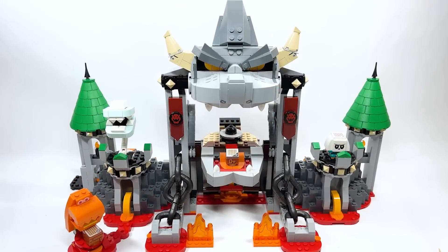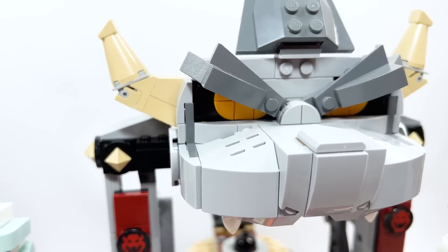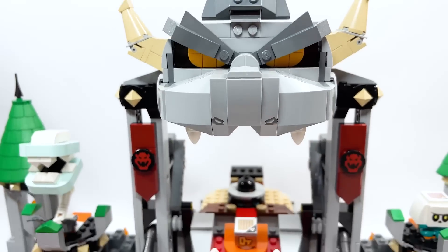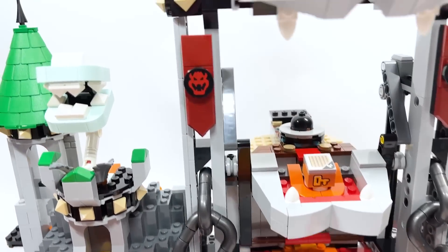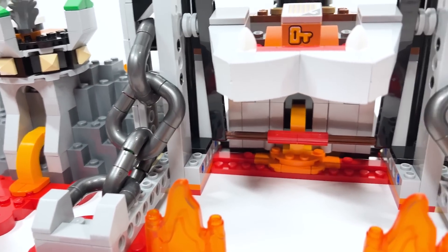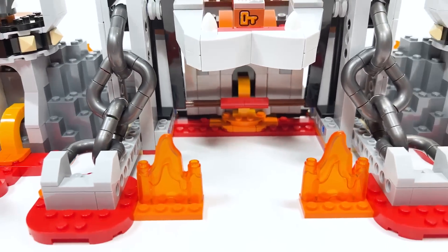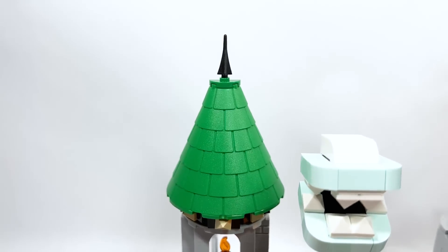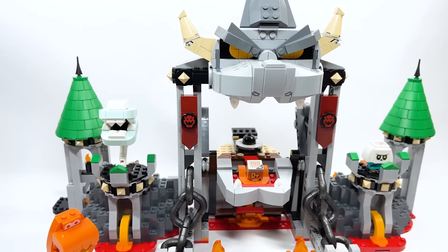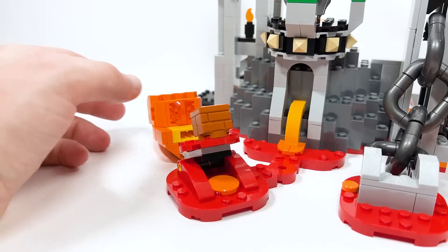The design of Bowser's Castle is just so cool. There's a large brick-built version of his head with eyes, teeth, horns, and a jaw that plays a part in gameplay. I love the decorations — spikes, banners with Bowser's symbol, chain pieces on each side, and lava features throughout. The green turrets on the towers and the side buildings for enemies all contribute. Overall it just feels like a Bowser final battle location aesthetically.